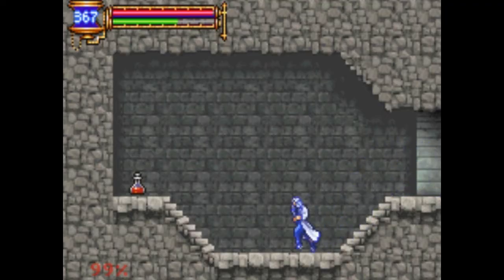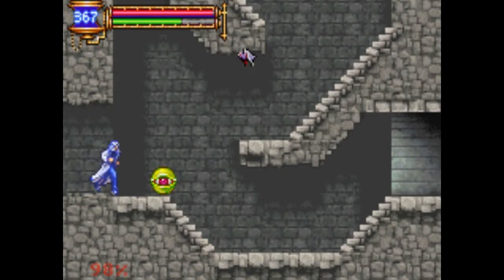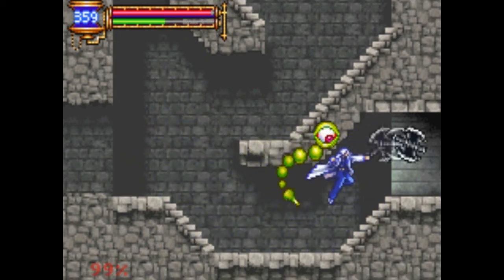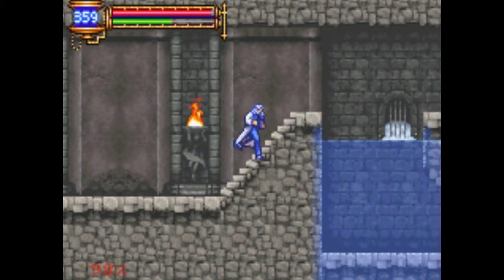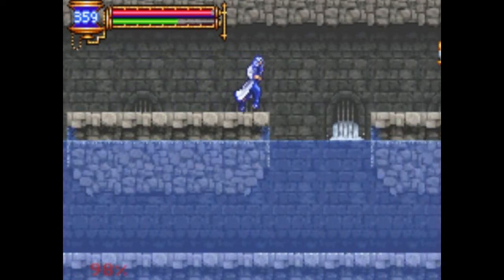Anyway, secret wall! Hey, red potion — mind up. Yeah, I always used to get confused because I always thought red meant health and blue meant MP. But this game inverts it. Then again, this game uses hearts for restoring stuff, so those are red. I guess it makes sense.